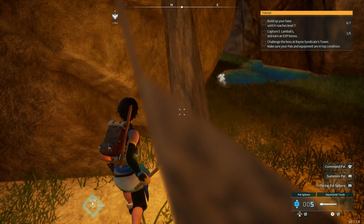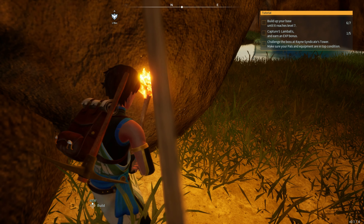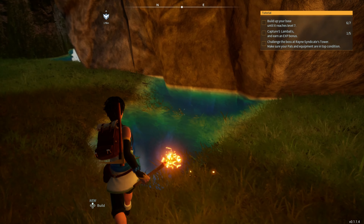For this next spot, crouch, move forward and uncrouch and you should break through again.